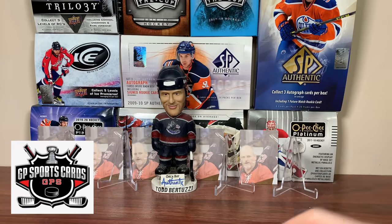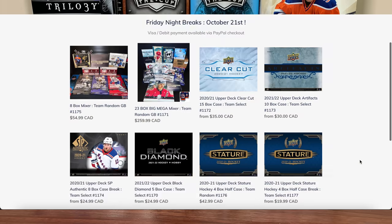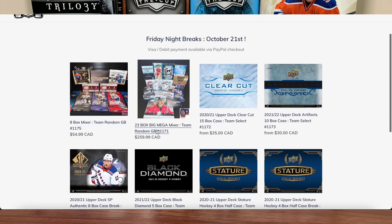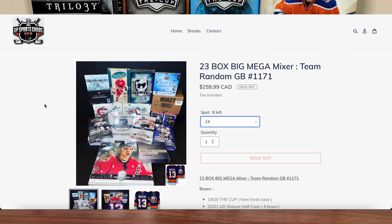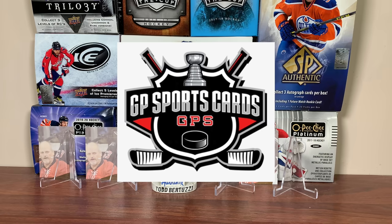But before we get into OPG Chrome, this video is sponsored by GP Sports Cards. Looking for a unique approach to hockey box breaks? Check out gpsportscards.com. Still looking for breaks at Clear-Cut, Artifacts, SPA, Black Diamond, Stature? Be sure to check out gpsportscards.com. This Friday, October 21st, GP Sports Cards will have Friday Night Group Break, featuring those aforementioned boxes and much more, including a 23-box Megamixer. So go hop in a break. Thank you, GP, for sponsoring today's video.